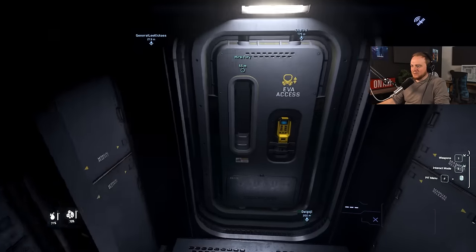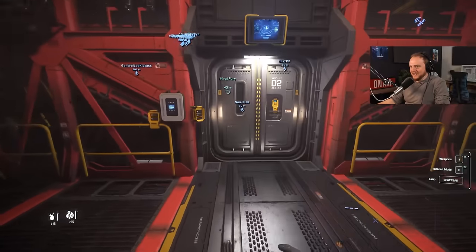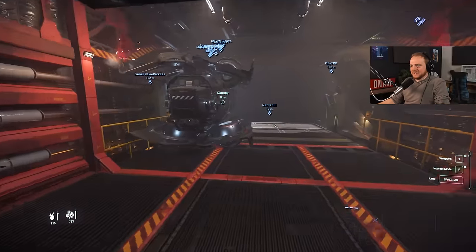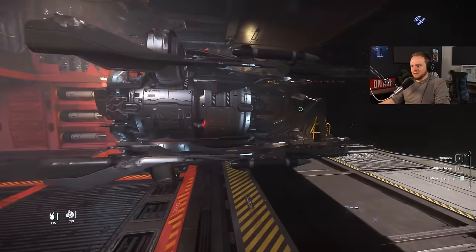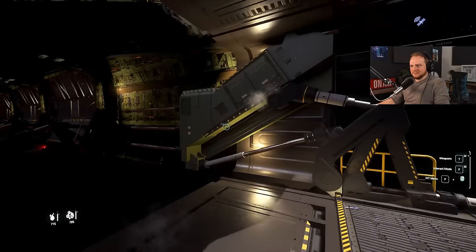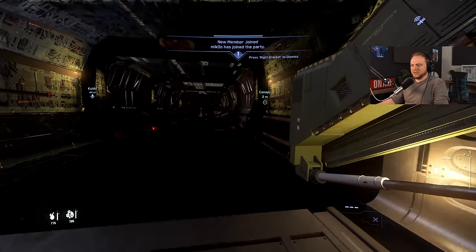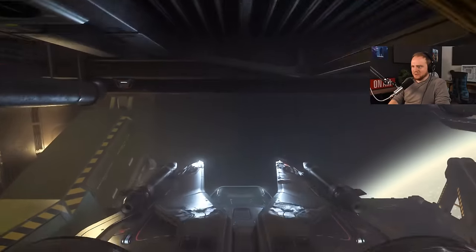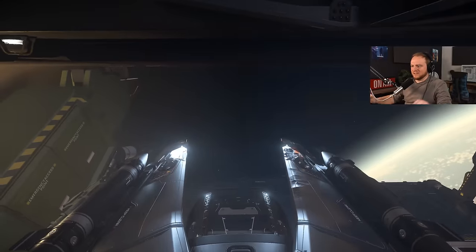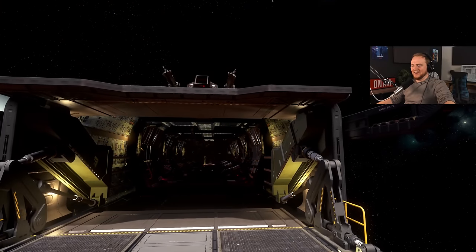The doors are now alternating between the front and the others — so I can't have both open, but the good news is I can rescue this. What — did you just phase through the ship? Enter pilot seat — I've pushed the button. Okay, I'm gonna hit an engine, stand back.